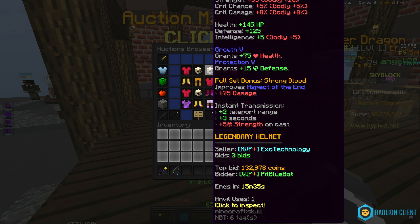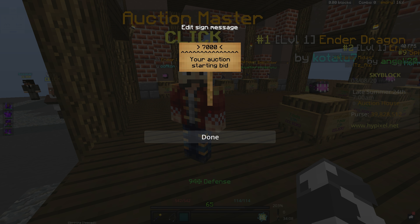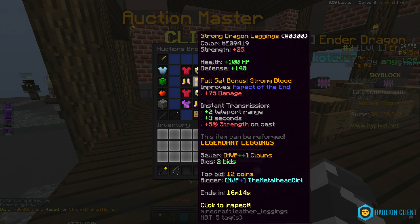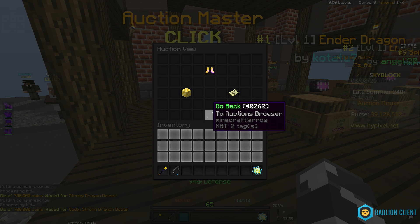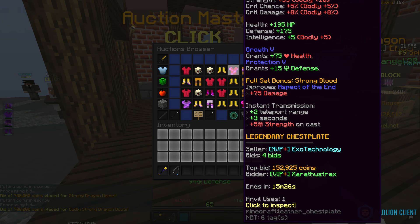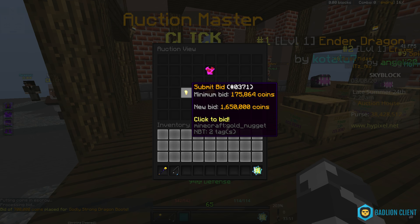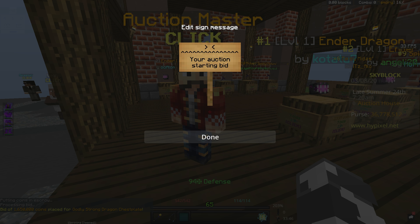So, what I do — I like to spend 700,000 on helmets, and then for boots I also like to spend 700,000. And then for chest plates and leggings, I like to do 1,650,000. I do that the same for leggings also.